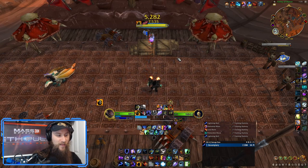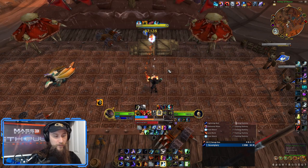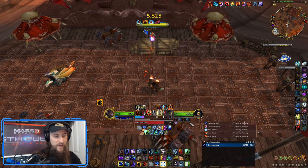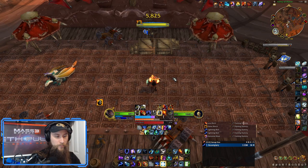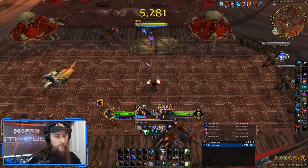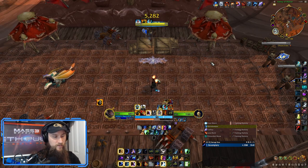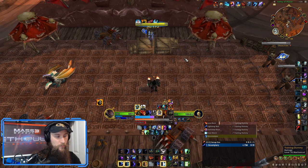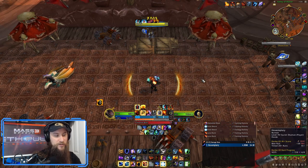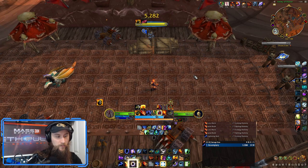In general, you kind of want to finish off with Frost Shock unless you have a ton of haste. Under Bloodlust you can do: Elemental Blast, Frost Shock, Elemental Blast, Frost Shock, Lava Burst, Elemental Blast, Lightning Bolt. But typically it's better to do Frost Shock, Elemental Blast, then Lava Burst or Lightning Bolt to get benefit from Surge of Power. Finishing with Frost Shock into Elemental Blast into Lightning Bolt makes sure the Lightning Bolt's overloads get full benefit from those Frost Shocks and Electrified Shocks.